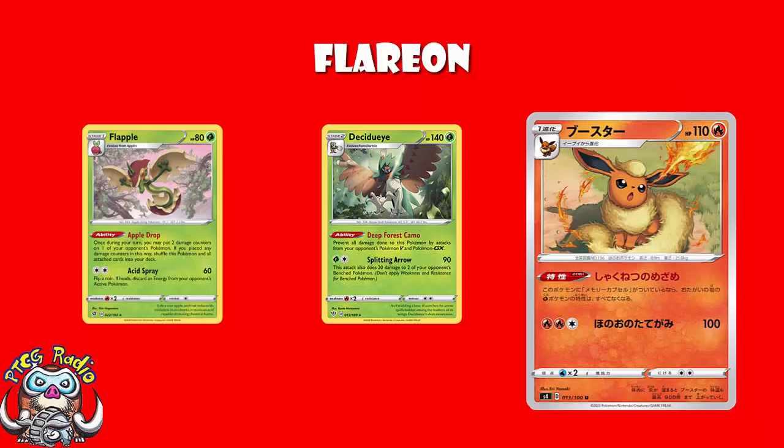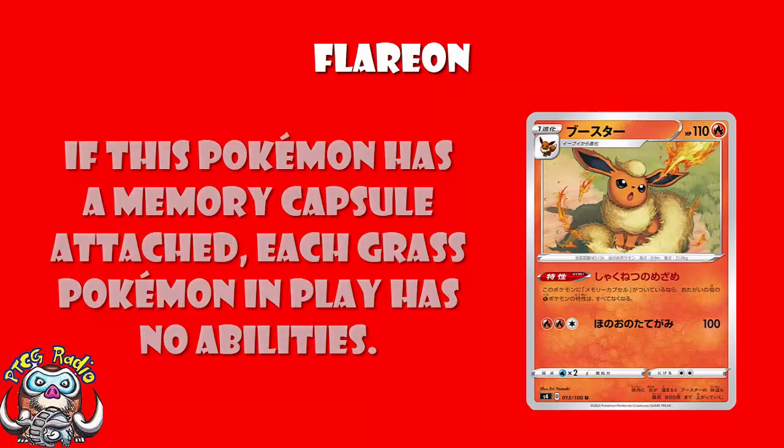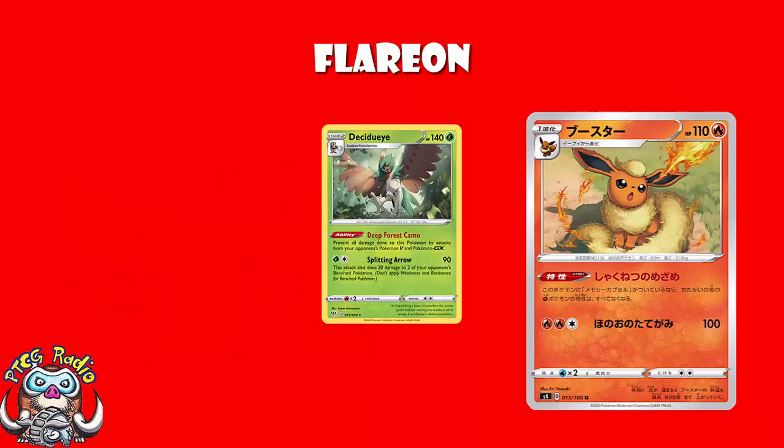Make no mistake about it — if there are any abilities on Grass Pokémon that you want to turn off, and Decidueye really is the big one here, you can play a 1-1 or 2-2 line of this with 1 or 2 Memory Capsule, which might end up being useful for your other Pokémon, and then you've got yourself an answer. And I know some people look and go, oh, a 4-6 card tech? No, thank you. Well, it could be a 4-6 card tech to turn an auto-loss into an auto-win. Any deck that really struggles with Decidueye can go from literally can't beat that, to massively favoured. And if Decidueye is a big enough part of the metagame, that's worth it.